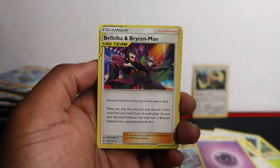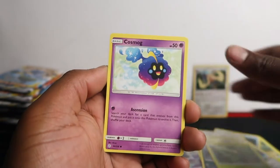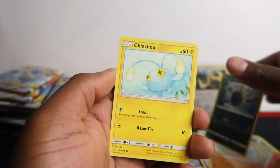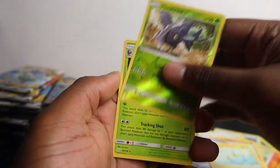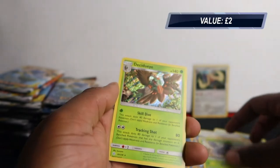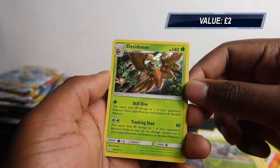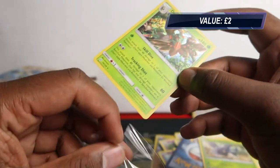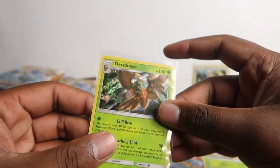Next pack: Breisman, Bishar, Tropius, Cosmog, Carola, Kavana, Chinchue, Heracross, and Dissecti — Dissecti holo rare! Can you see that? There we go, that's the holo rare.